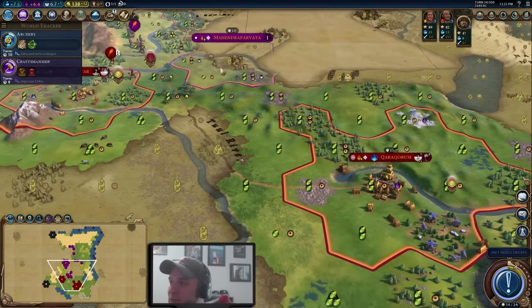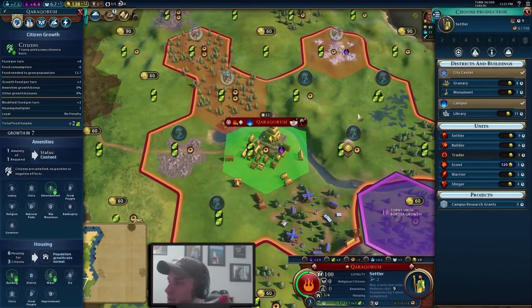We want to pop into our government policies, but switching costs 145 gold so it's not realistic to swap to Urban Planning right now. Our plans unraveled a bit, but things don't always work out the way you plan. I'm just happy they settled on the exact tile we were targeting — it'll be a good city in the long run. Since we don't have another worthwhile location, we're canceling the settler build and switching into a builder so we can start chopping as soon as possible.